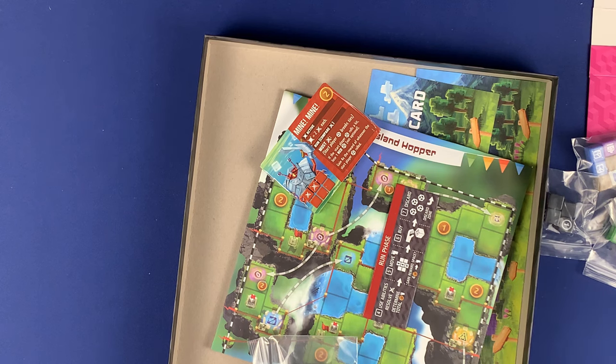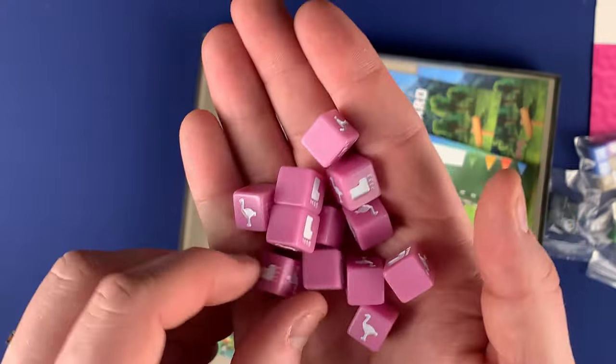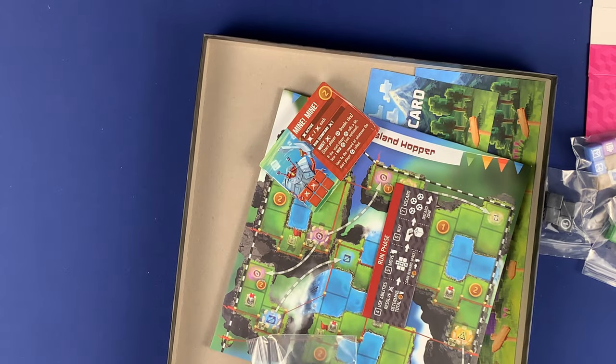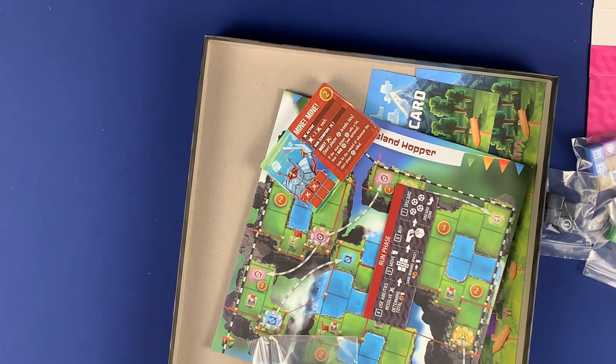Then the pink dice have flamingos on them. We have flamingos and a foot for movement. Then there's a flamingo with a foot and an X on it, which looks like maybe a multiplier of some kind. I'm curious to see how that works — it looks really interesting.